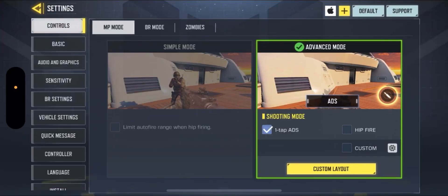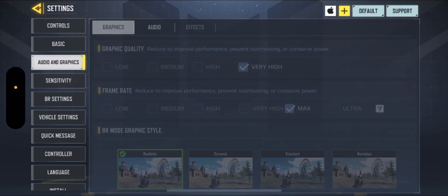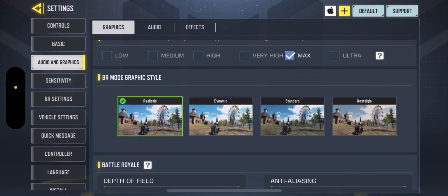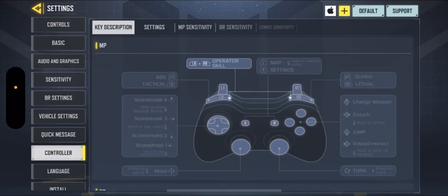Head to your settings, make sure you have advanced mode for your HUD. Here's my HUD — copy it if you want. Go to graphics, set it to max, and for audio, whatever you like, but use the best settings you can with your device. The higher, the better.